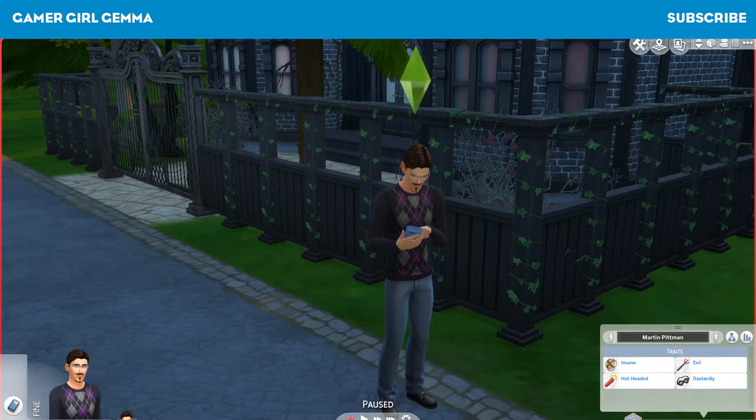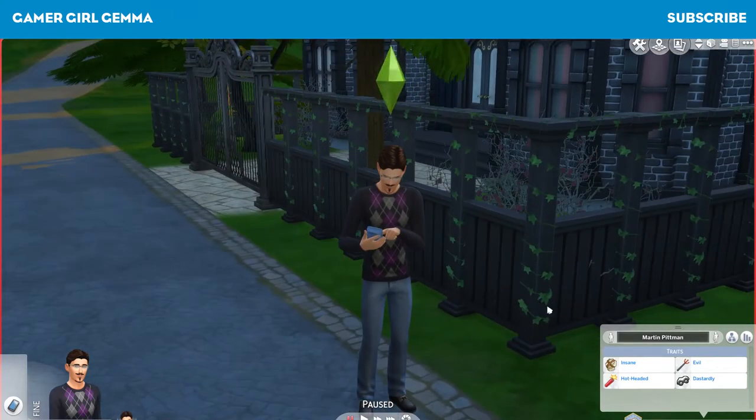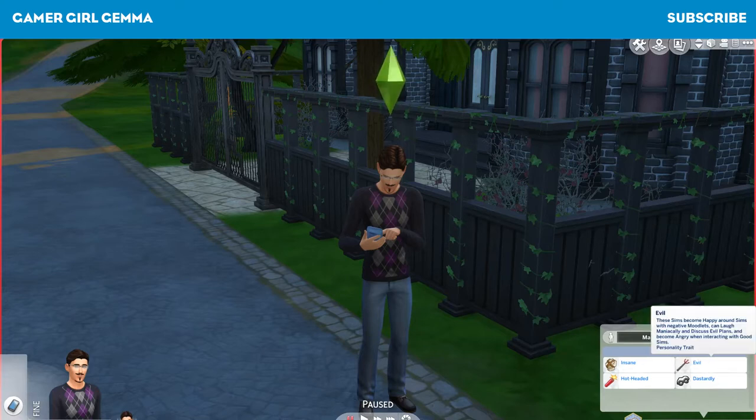You need to create your sim, which I have done. His name is Martin Pittman — god, he does sound like a serial killer! One of the traits must be evil, which I've chosen, along with insane, hot-headed, and from the Deviant's aspiration he is also dastardly. So he doesn't really sound like a very nice person.